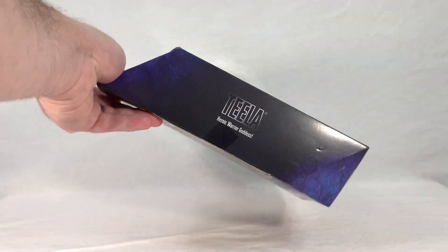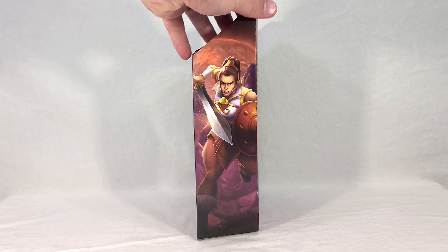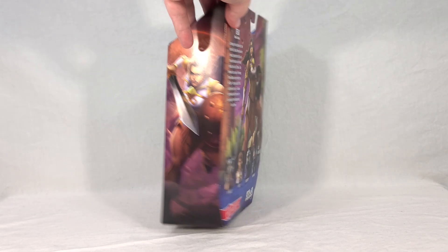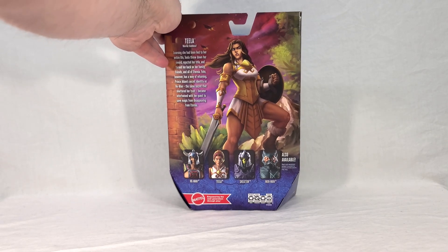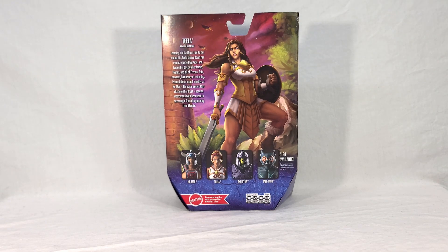On one side you get her name with her title, Heroic Warrior Goddess. On the other side you get artwork of her sporting her headgear with her hair up, charging into battle with her sword at the ready — a very nice piece. On the back, you get her with her hair down, and I think it's a really cool piece of artwork. I'm starting to like her having her hair down more. It makes her look like more of a warrior type and less of a staunchy royal court member. You can also see what look like Wind Raiders flying in the background.